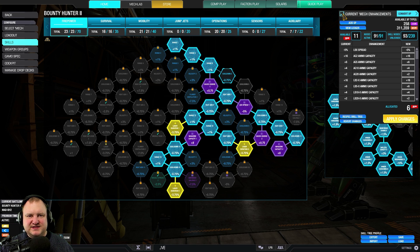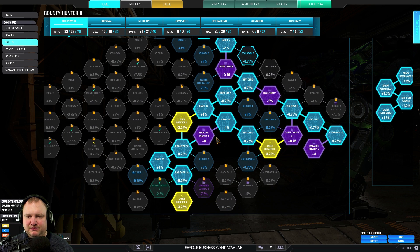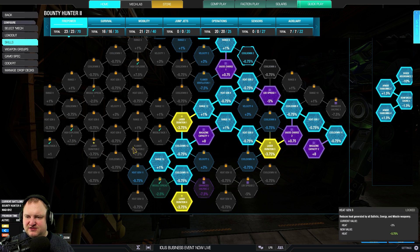Let's check out the skill tree real quick. For firepower, we need gauss charge one and two. We need magazine capacity one and two — that ensures we have enough ammo to use. We're taking three laser duration nodes. We can't afford to go down the left side path towards laser duration two, so we're just going to skip that.